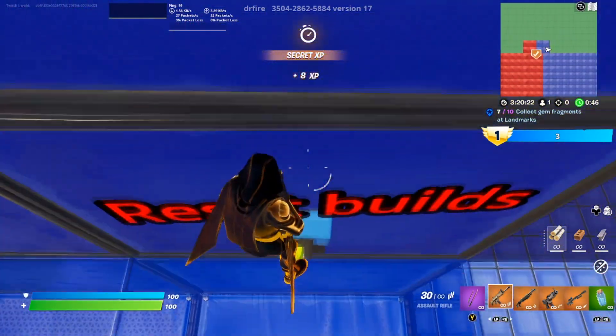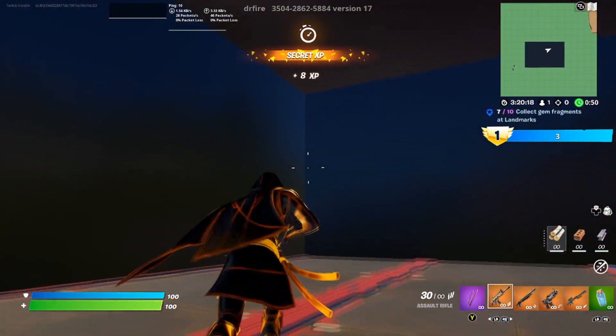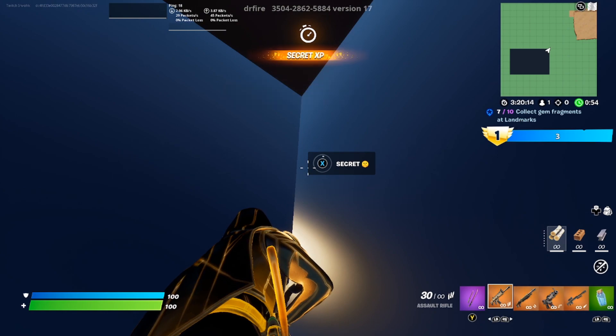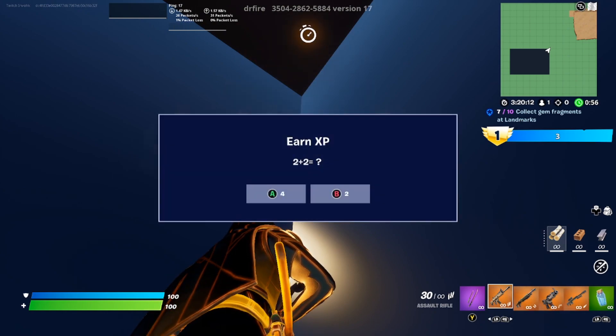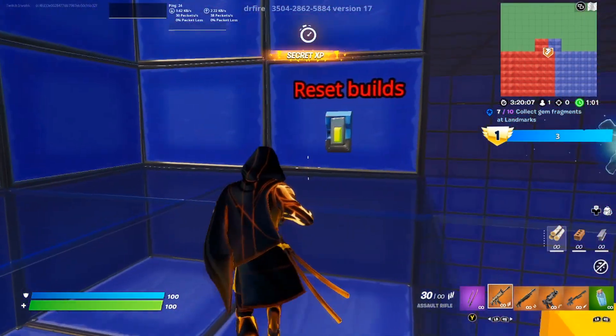Back to the same area up here again — jump. This time you're going to run right to this corner right here, and if you look up you should see secret XP. Activate that. Your answer is obviously going to be A because it's not two, so we're just going to do that.